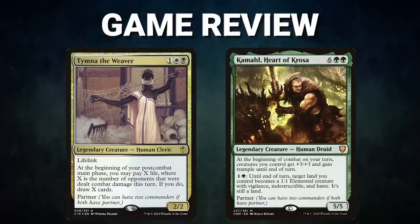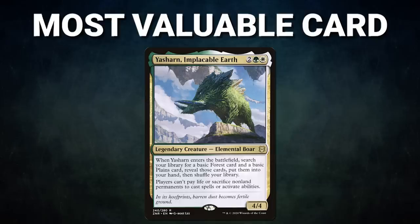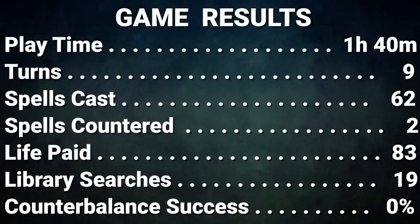Ladies and gentlemen, what an awesome game. Congrats to Alex on his win. He was able to gain an advantage, recover quickly after setbacks, and close the game with his commander. Kamal may be expensive to cast, but the power it has the turn it hits can prove to be lethal in the right deck. The most valuable card goes to Yasharn, Implacable Earth. This card may have landed late in the game, but it set back many players' ability to interact. Treasures and fetch lands became worthless, and Gus's Force of Will was for naught. This pig did big work the moment it hit the battlefield. That about wraps it up for this episode. Tune in next time when we duke it out to see who will be king of the competitive EDH table. Thank you so much for watching, and we will see you next time.